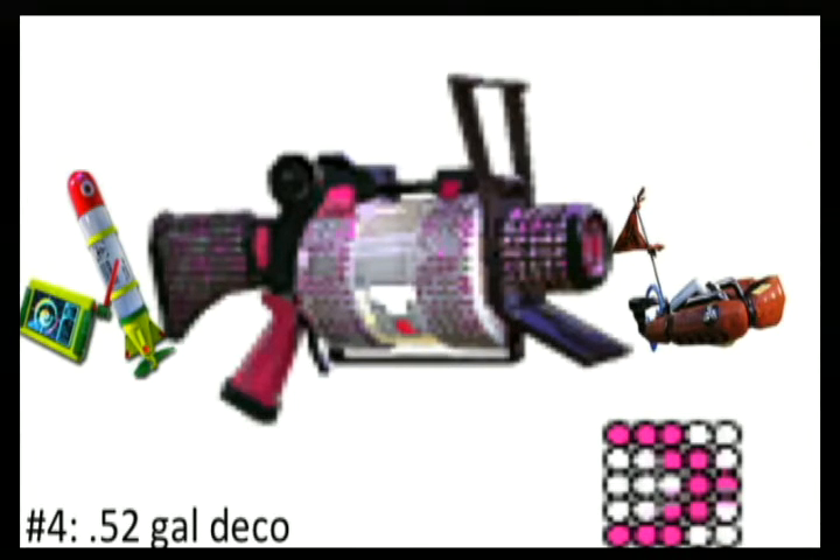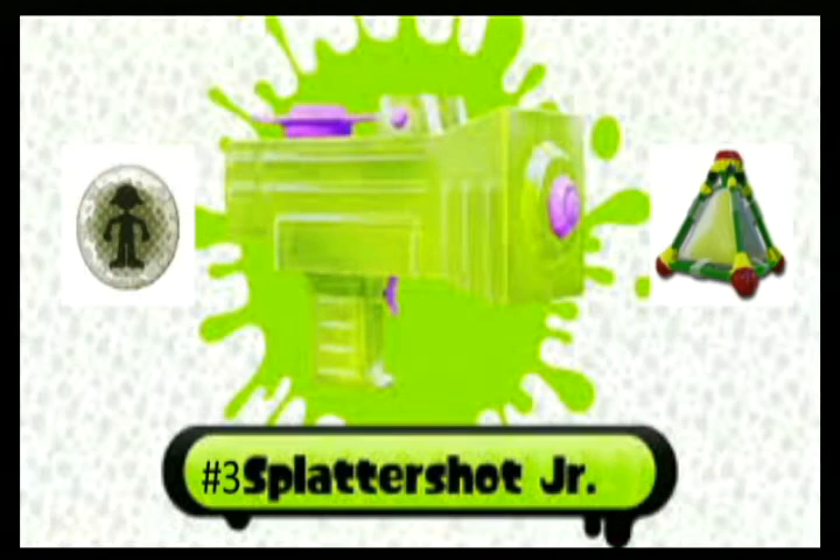It's kind of like the Splattershot Pro except I think it has a little more damage and range, but slightly less fire rate. It comes with the Seeker and the Ink Strike — the Seeker is great for taking out enemies and the Ink Strike is good for covering ink. So it's good for both ranked battles and turf wars: you can get kills with the gun and the Seeker, and cover ink with the gun and the Ink Strike.